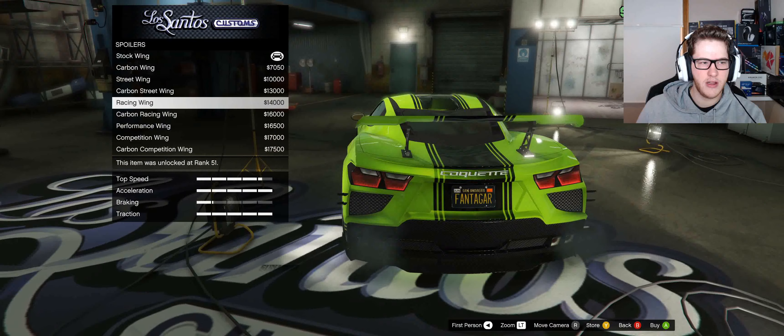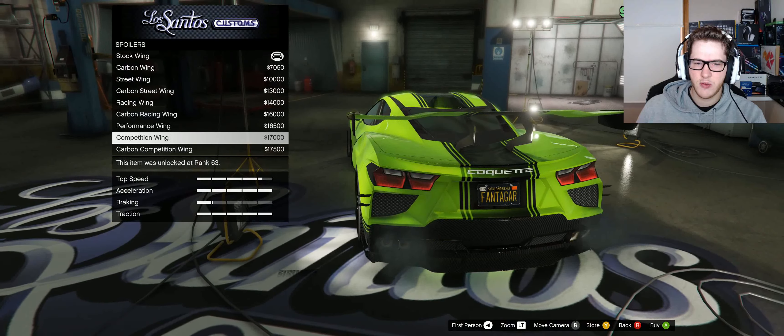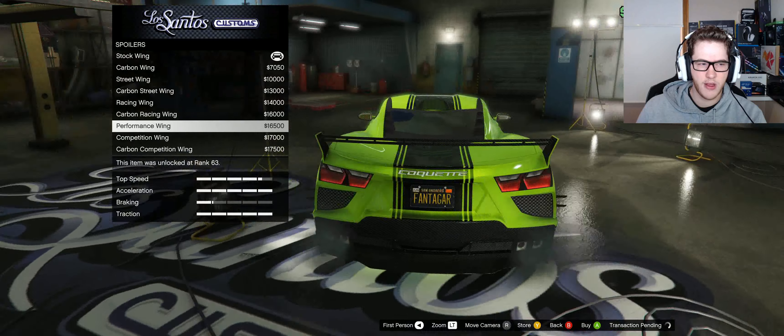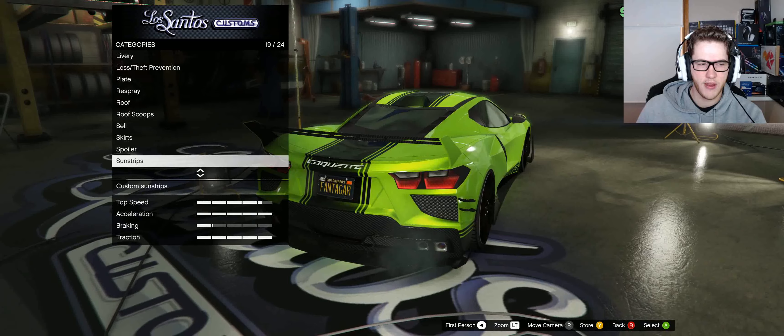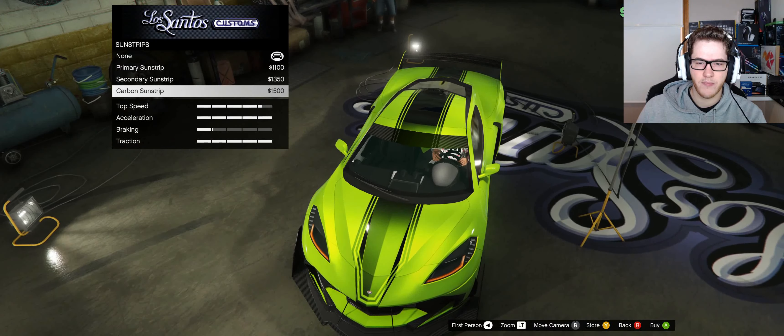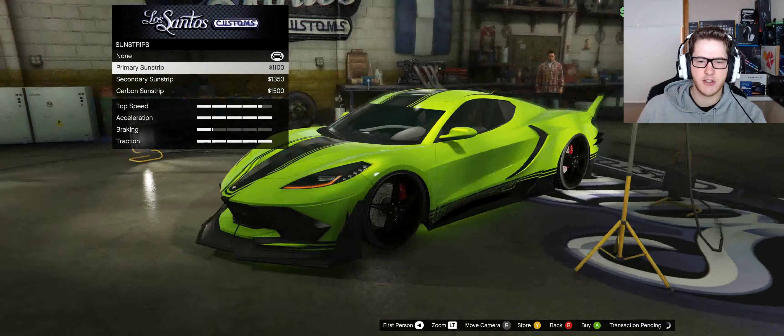We've got a different range of spoilers, guys. Which one are we going to pick? I actually really like the stock, but this one caught my eye - also the performance wing, let's check that one out. Sunstrips - look, that just extends the livery. Let's do that. That's nice.